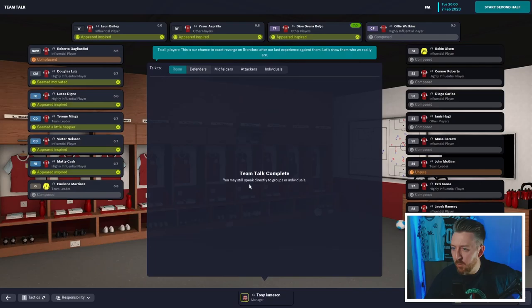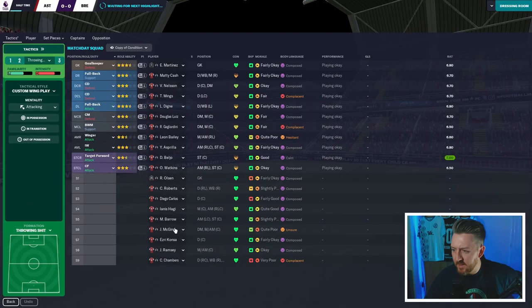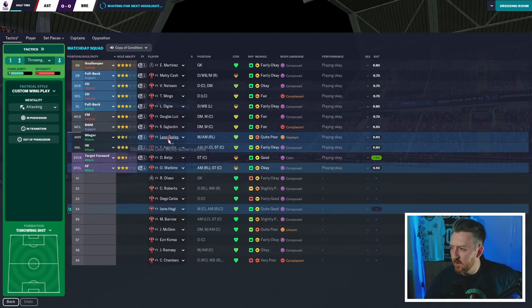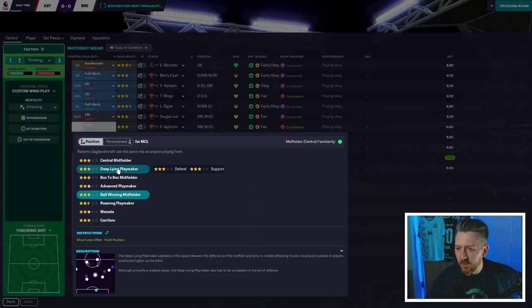Get in there and tell everyone that we can still do this. Gagliardini's looking a little bit complacent — is it time for McGinn? Bailey's a bit hesitant, so maybe he's in line for coming off too. 6.6 rating at this point, 6.5 for Watkins, 6.5 for Gagliardini. Watkins and Gagliardini may be the ones we think about. We'll change Gagliardini to something more suited — a DLP role.